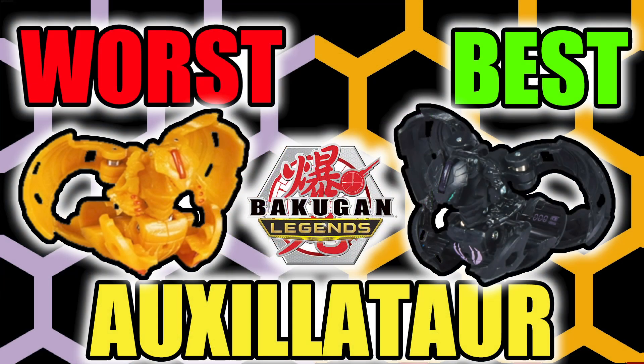Unfortunately, the Auxilitar line is not very good compared to the many Bakugan we have seen within the last couple formats. Honestly, if the Legends format would have lasted a full year, the minimum B power needed competitively probably wouldn't have stagnated from evolutions and would have actually been 1750, which makes Auxilitar look even worse. Which is a shame because it's another cool looking dragon.